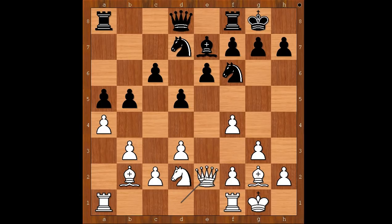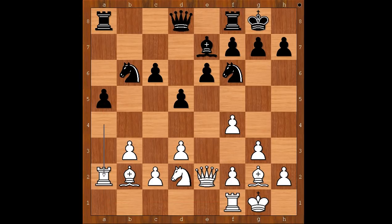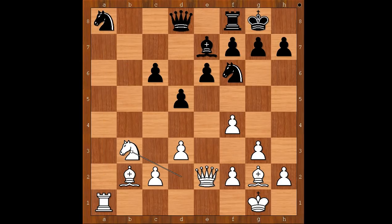Queen to e2, bishop takes on a4, rook takes on a4. This position is fine for white. Knight to b6, attacking the rook. Rook to a2, a4, rook from f to a1. a takes on b3, rook takes rook, knight takes rook, knight takes on b3. White is in control of the open file.